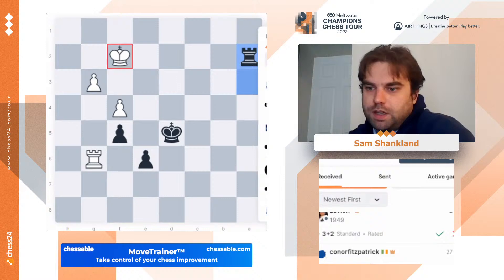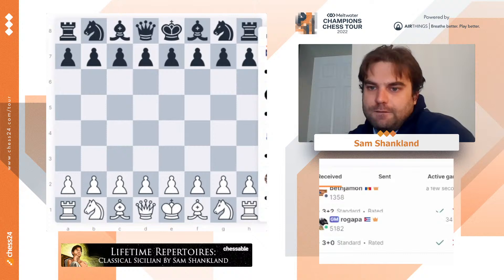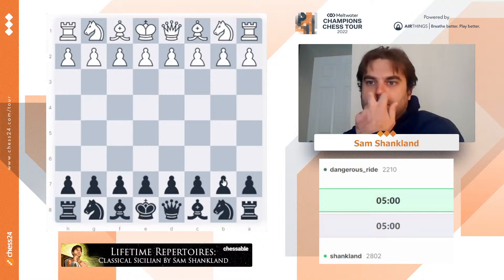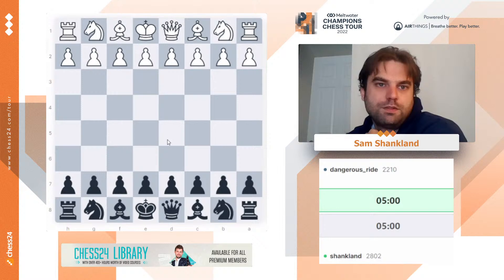Einsteinian, let's play with you. Oh no — this is white. I'm supposed to play black today. So let's play with... Oh, Dangerous Ride. It's not a banter blitz without you. Dangerous Ride beat me last time on a mouse slip. Let's see if you can do it again.